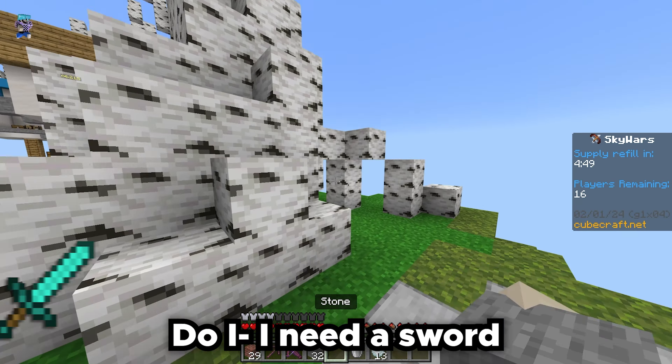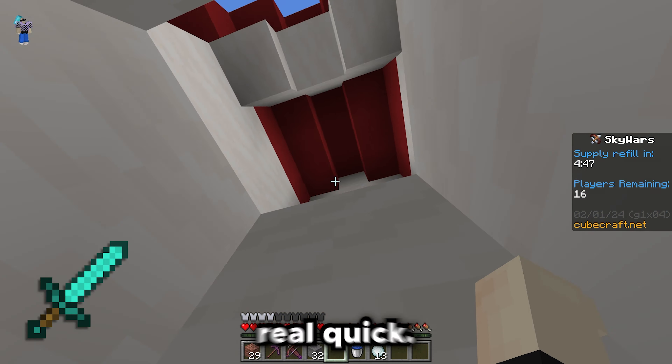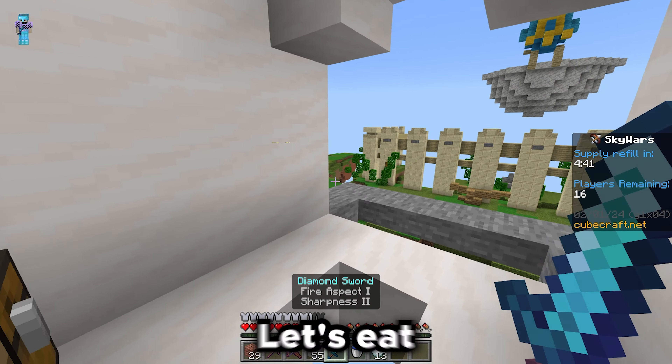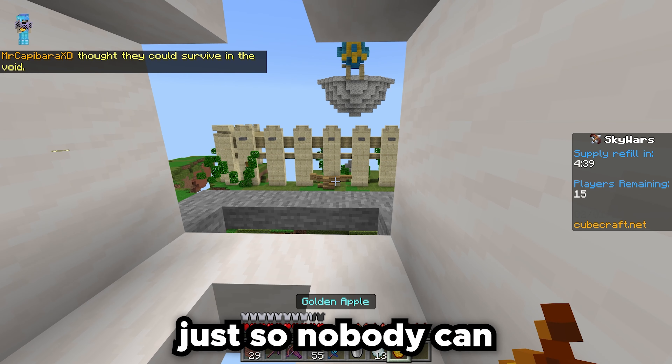Okay, let's go to mid. Someone's already at mid. Wait, do I need a sword? Let's go up here and grab a sword real quick. Diamond sword, oh my. Okay, we got geared up, we're looted. Let's eat this gapple real quick, just so nobody can hurt us.